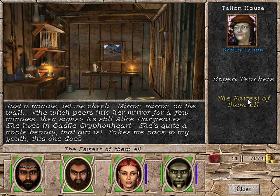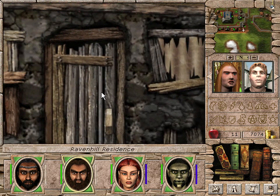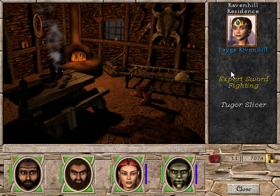Mirror, mirror on the wall — the witch peers into her mirror for a few minutes then sighs. It's still Alice Hargreaves — she lives in Castle Griffinheart. She's quite a noble beauty, that girl is. Apparently the most beautiful person is Alice Hargreaves — maybe we can find Alice Hargreaves. Oh, expert sword fighting — excellent.